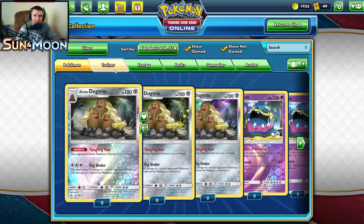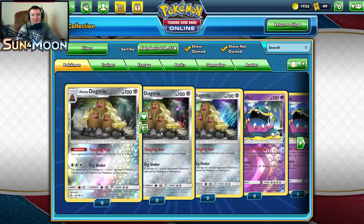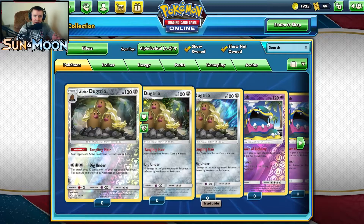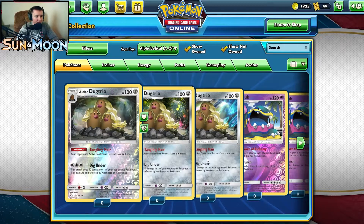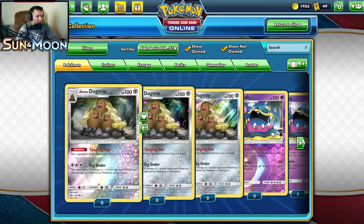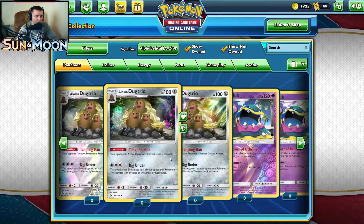Alright, we are in the collection. We can see all the rare holographics right now of what is in Sun and Moon. On the bottom it'll show if we've already pulled it or not. Let's start seeing what we can pull in today's opening. First off are the Alolan Pokémon — the new Pokémon in this region.